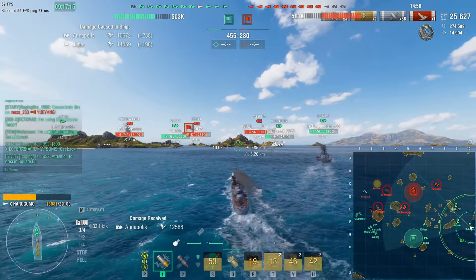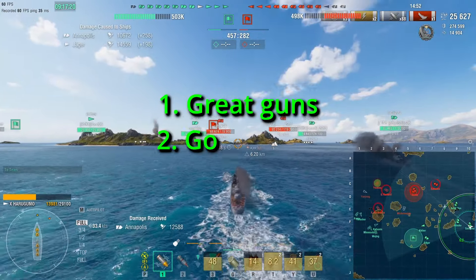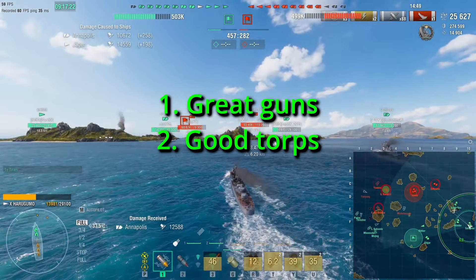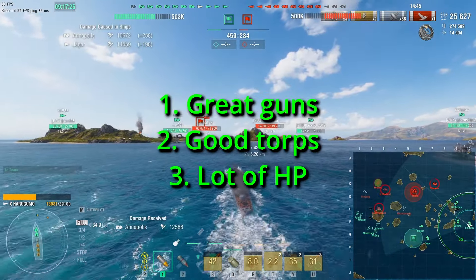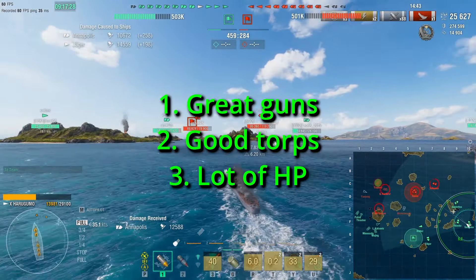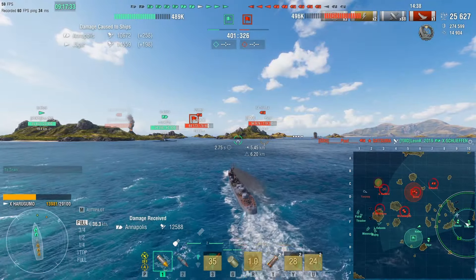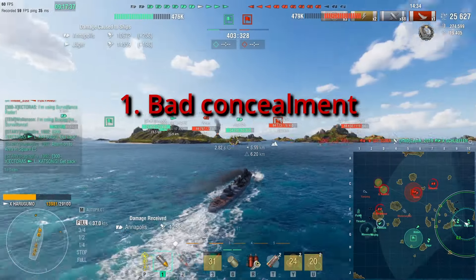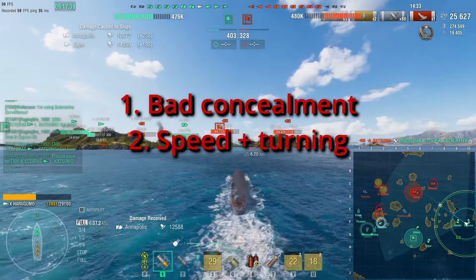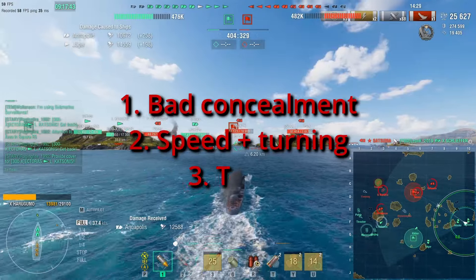Good things: number one, great guns. Number two, good torps. And number three, a lot of HP — 29,100 to be exact. Bad things: first, bad concealment at 6.2 km. Second, relatively slow and very slow turning. And third, too big.